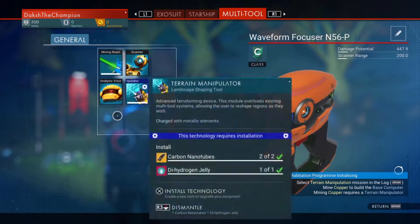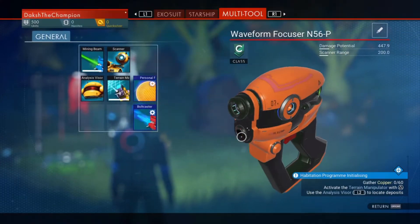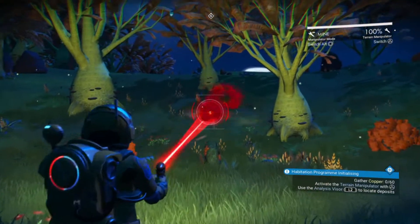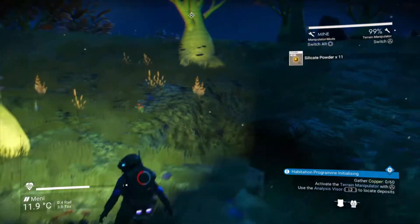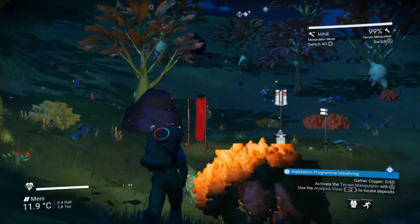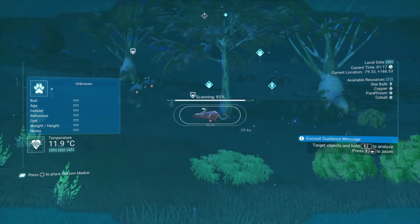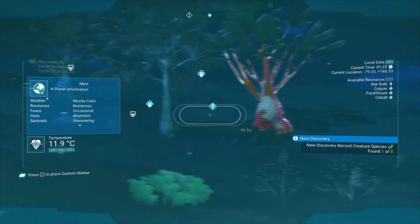Now that we have all that we need, let me go and install our terrain manipulator into our waveform focuser N56P — that is what the device is called. Now I can manipulate the terrain, which means I can create holes in the ground whenever and wherever I want on any planet or surface. I can also mine stuff like copper and other concentrated ores found on specific sites on this or any other planet. Let me just scan this life form first. I just need to find a copper site.